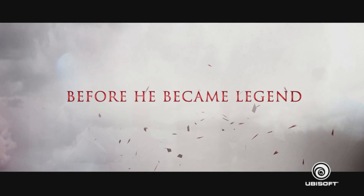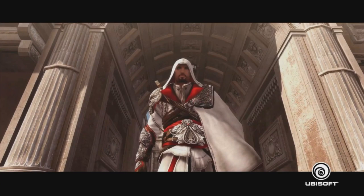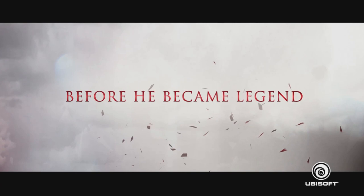Starting with the intro text, one thing I noticed is that there's no Animus here. It may look kind of Animus-like, but it's just some kind of fluffy floating stuff with clouds in the background. So does this mean they're not including modern day? We haven't seen any modern day. I'm not too bothered by that — Desmond's not really relevant anymore and you can tell Ezio's story without it. It can be removed or stay, either way I don't really mind.